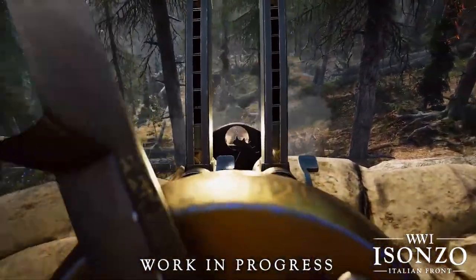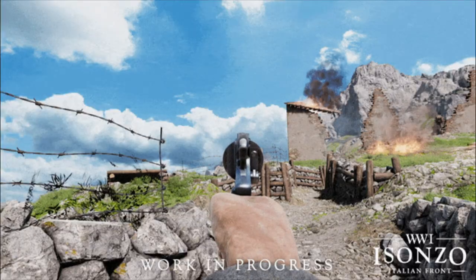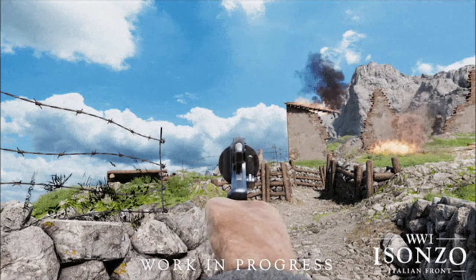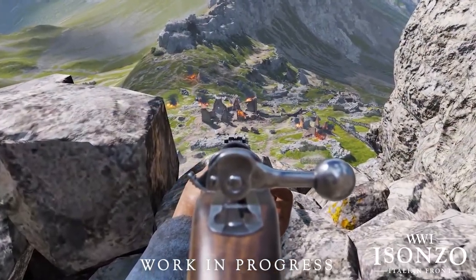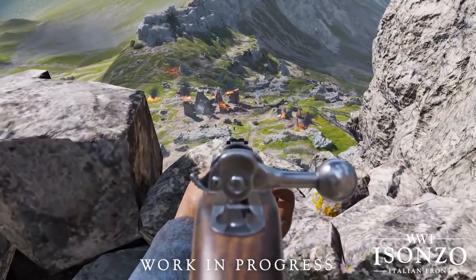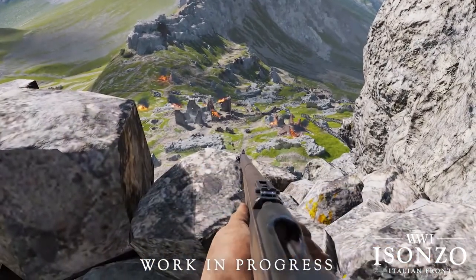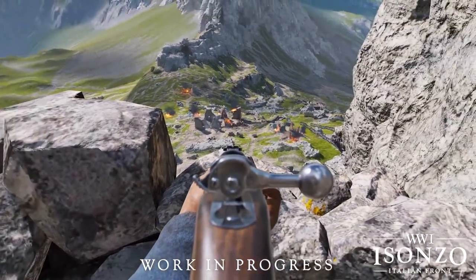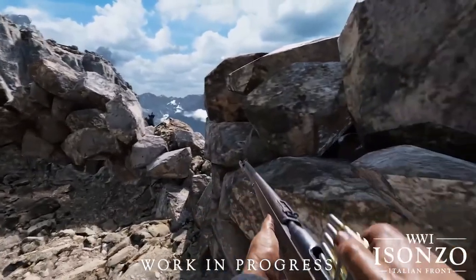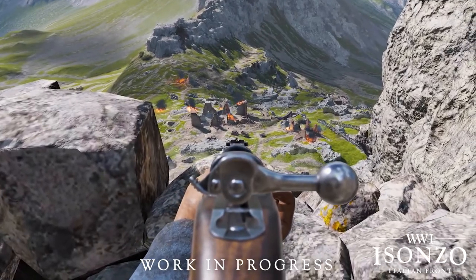The last thing in the gunplay department is the weapon sway. We don't have a ton of footage, but it looks a lot more natural now — more consistent with how breathing would actually affect aiming down sights. Although it appears to have a wider radius of movement, it's also a lot slower than in previous games, giving guns a little more weight but making it easier to land shots when stationary. It's pretty apparent that a lot of work has gone into advancing the series forward, and with each blog I get more excited to get my hands on the finished product.